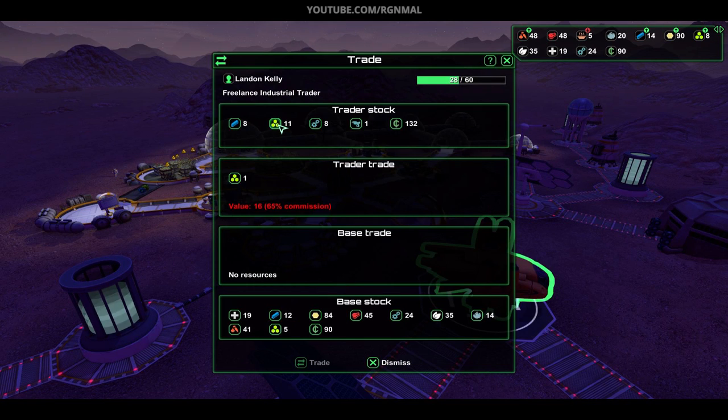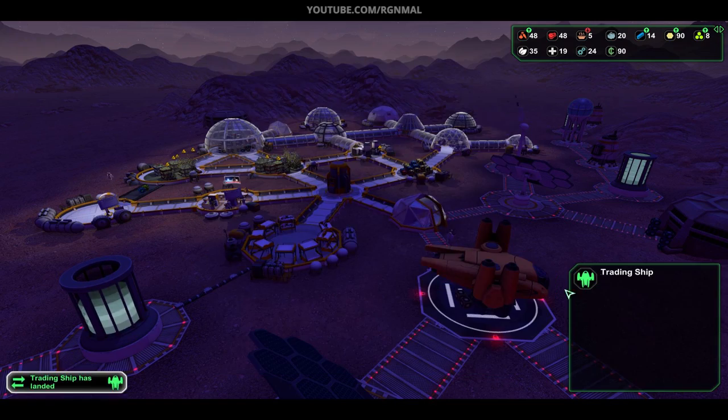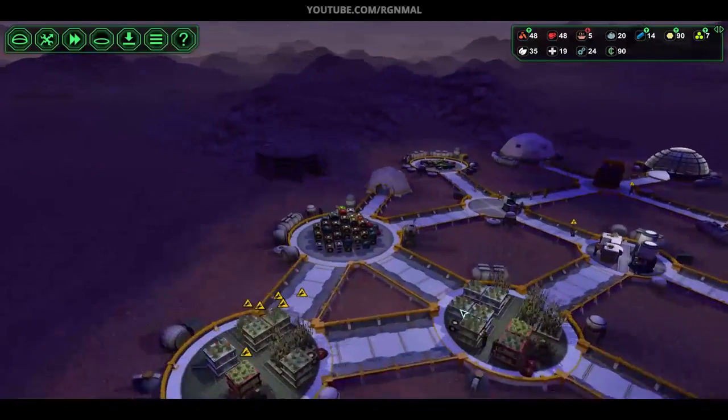A trader. What's your commission? 65%? Darn it, wish it wasn't so high. I'd buy his bioplastic for construction — I sure would.